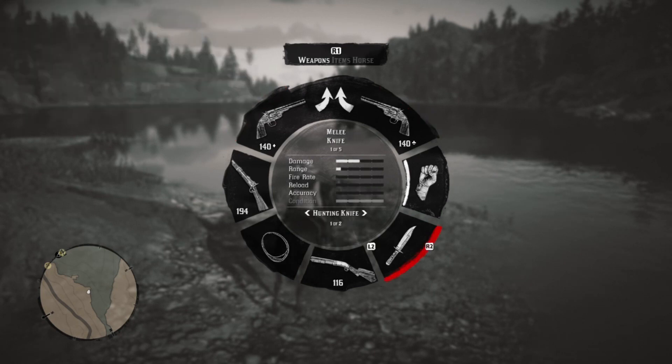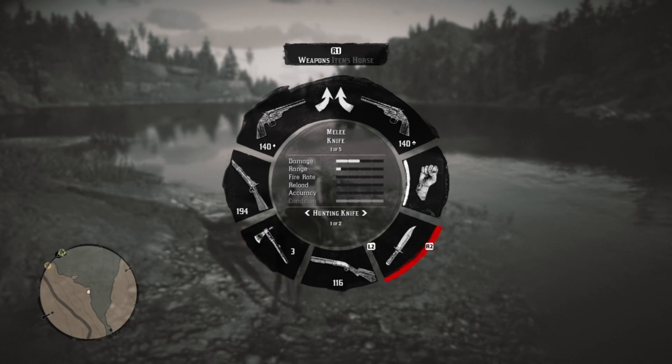Your pistols are up there — you can choose the pistol you want. You can choose the melee weapon you want and leave it there. Maybe you have different knives; you can use the directional arrow to choose which one you want. It works the same with hatchets and things. Over here it's the same — you can choose whatever you like. I like the tomahawk, so that's how I like to roll.